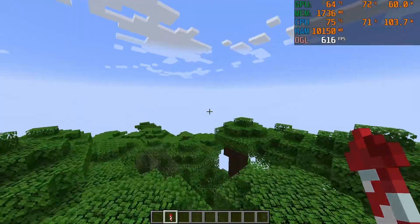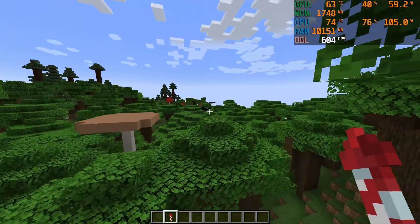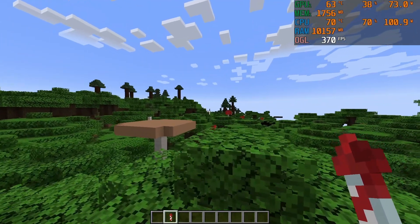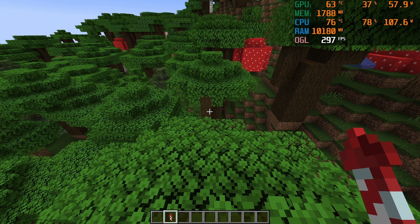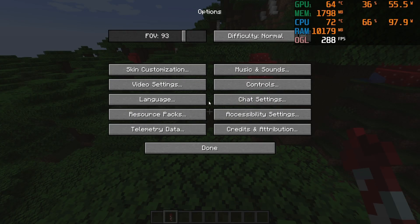Let's fly around a bit more. We caught up with the world border again — the Elytra is definitely going to be a problem, because this CPU is just not capable of generating the world quickly enough, at least with Optifine. I will have to test this with Sodium as well, because that's a completely different beast.